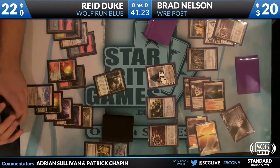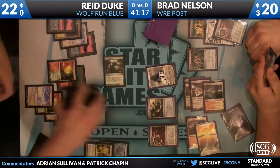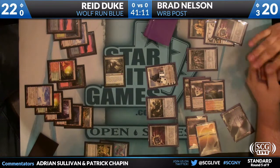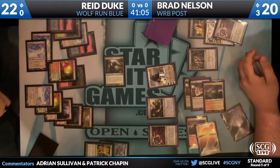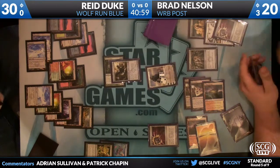Yeah, he's got enough. If you're Brad, you're just going to block here. You've got to. First, make Reed use the mana. But second, the Worm Coil isn't doing anything for you, and that Primeval Titan is destroying you. At least this way, if he draws a Magnet, he's got some control.